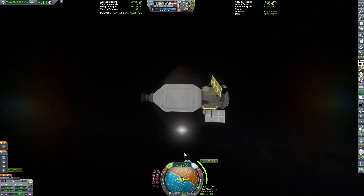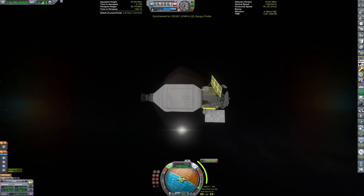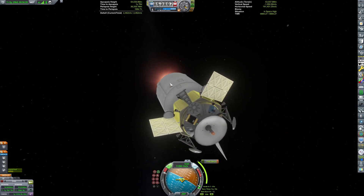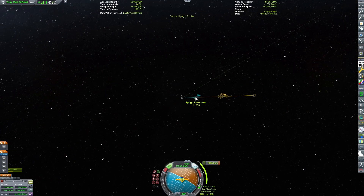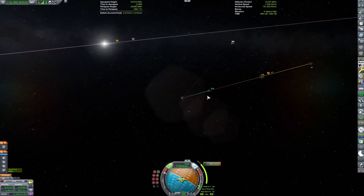I want to talk about this craft really quickly — I really like how the interior engine integrates with that adapter piece. Now we can start burning, and here's the thing: it's pointing retrograde relative to our current orbit, and not the orbit we'll have around the asteroid, which basically means we're currently burning in the wrong direction, and I don't realize that.